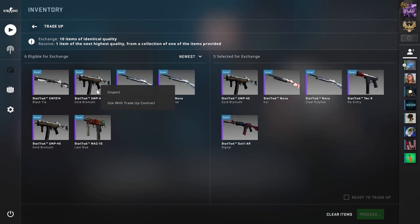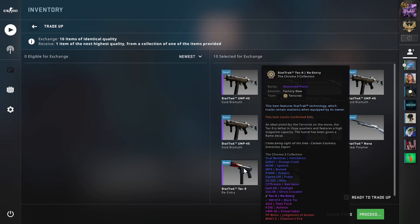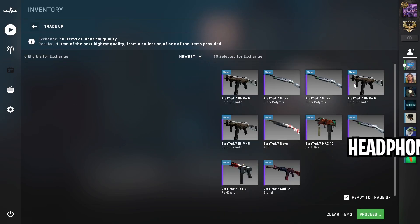On to the last trade-up — this will obviously be the most expensive. You'll be using 6 minimal wear Broken Fang skins for around $3.70 each and 4 factory new skins from random collections like the Breakout, Spectrum 1, Danger Zone, and Chroma 3 collections. The reason for factory new skins is to bring the average float down to 0.0714, so use minimal wear skins with floats tending to 0.1 and factory new skins with floats tending to 0.035. The total cost will be around $38. There will be a lot of outcomes, but the only things we'd want are the M4A1-S Cybersecurity for a $56 profit and the USP Monster Mashup for around a $20 profit. For the last trade-up, I do not have much hope, but let's see what we're going to get.